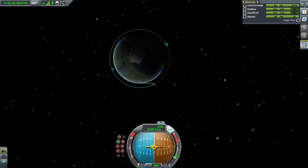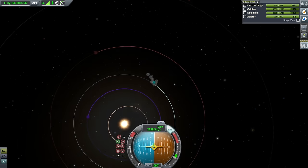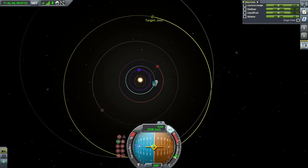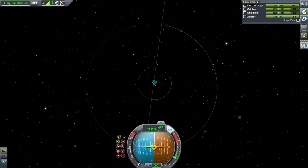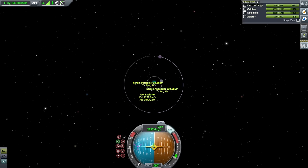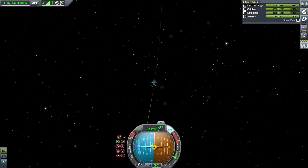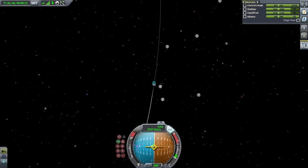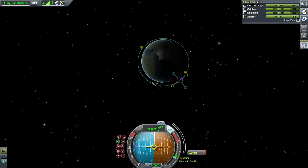It looks like we packed more fuel than we needed for orbit — typical. Poodle ignition. We are in approximately a 100-kilometer orbit. We're just going to be transferring out to Jool, so let's set our target and make sure our outbound trajectory follows Kerbin's orbit so we get all the benefit of Kerbin's current momentum around the sun. The closer we go to that trajectory, the more boost we'll get from that current momentum.